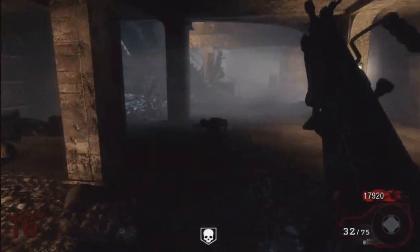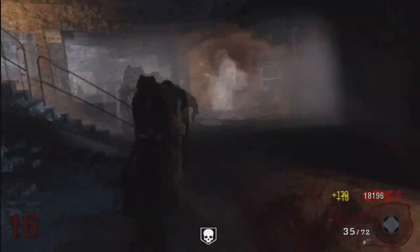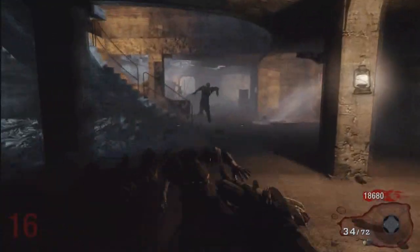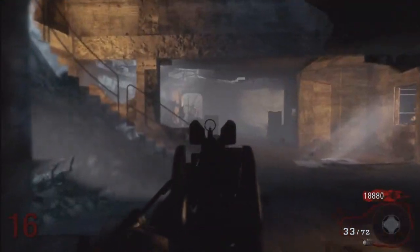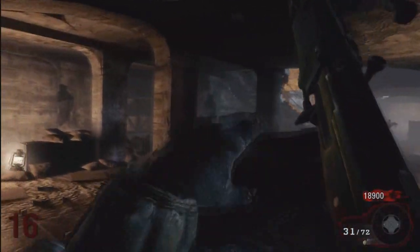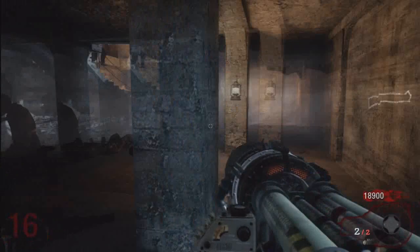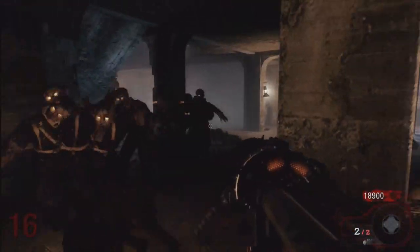Starting the strategy is extremely easy because there's only 3 rooms on this map. All you need to do is — you don't even need to leave the first room because you don't need to get Juggernog. But if you want to get a gun, I'd recommend just opening the top door and hanging out by the help room until round 6 or 7, maybe with a bar, a Thompson, or even a random weapon box prize.